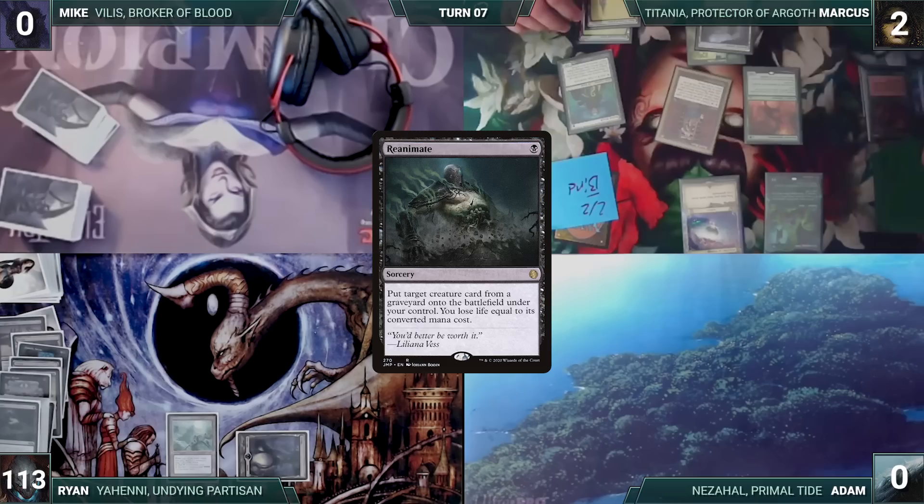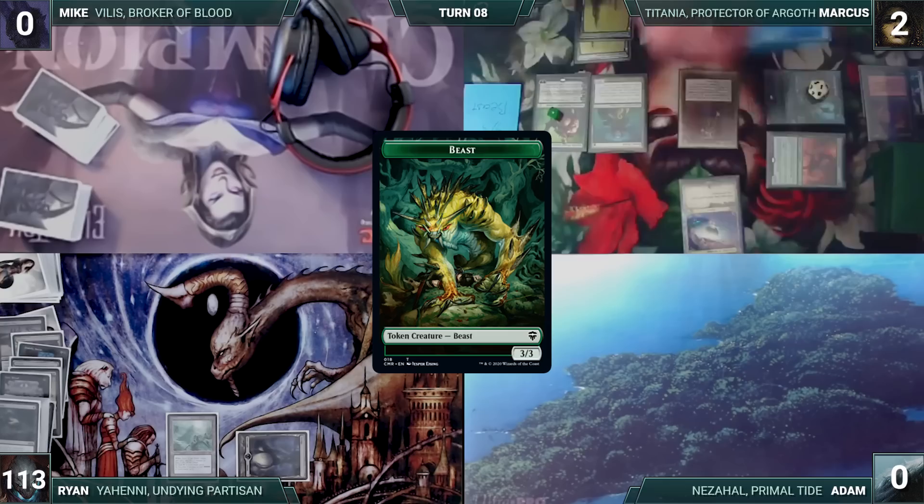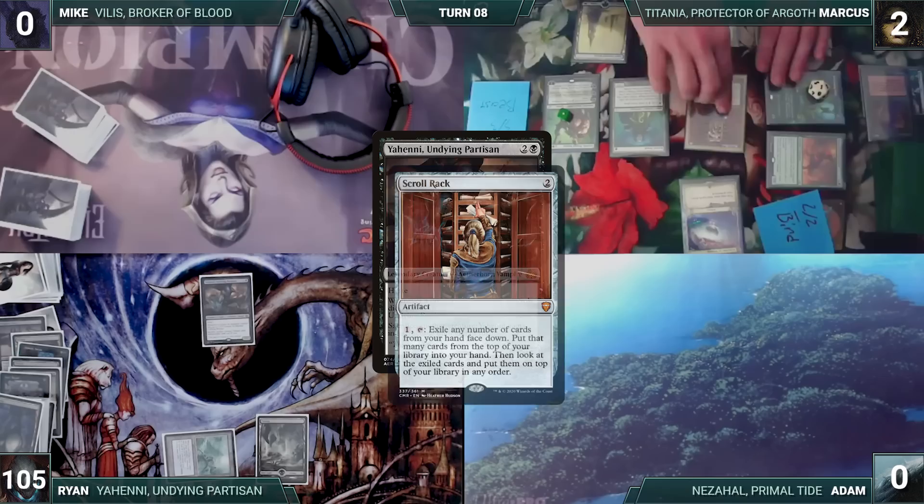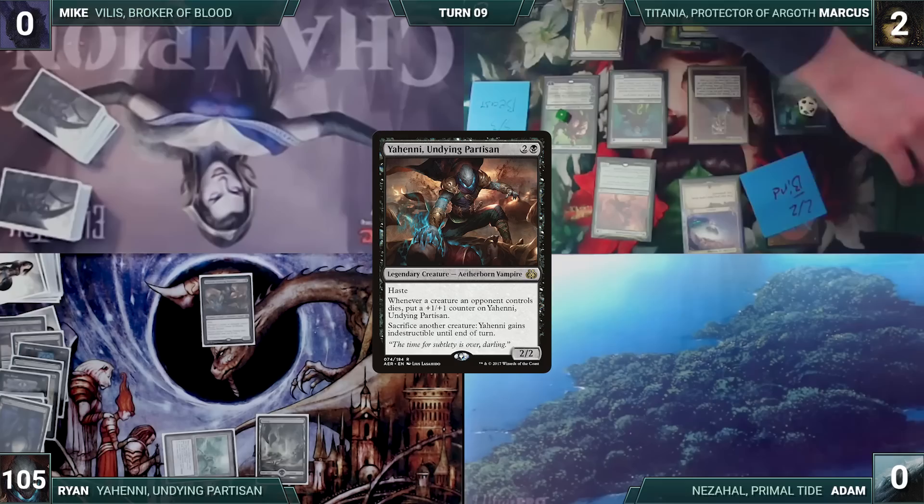Marcus draws and casts Garruk, Primal Hunter. He activates Garruk's first ability and creates a 3/3 Beast. He moves to combat and attacks Ryan with Swordtooth, Scavenging Ooze, and the Swan. Ryan takes it and Marcus passes. Ryan draws, plays a Swamp, sacrifices a Swamp to Lake of the Dead for four black mana, and recasts his commander Yeheni, Undying Partisan. In response, Marcus activates Scroll Rack — exiles one, draws one, and rearranges. Yeheni resolves and Ryan ends his turn.